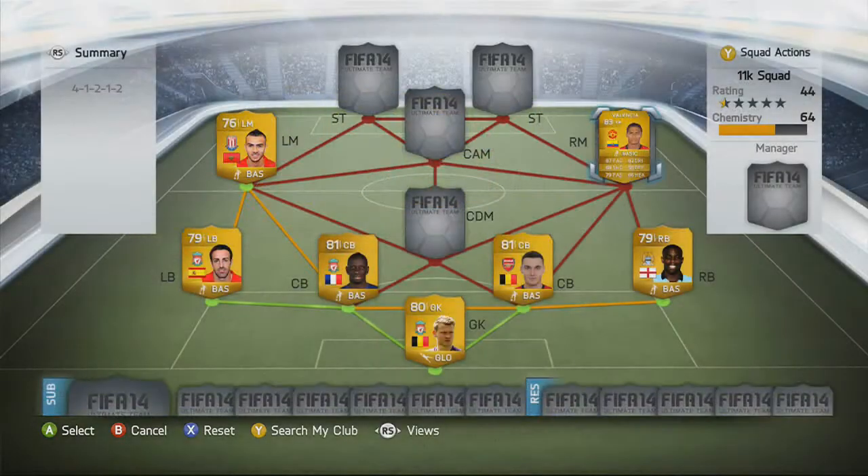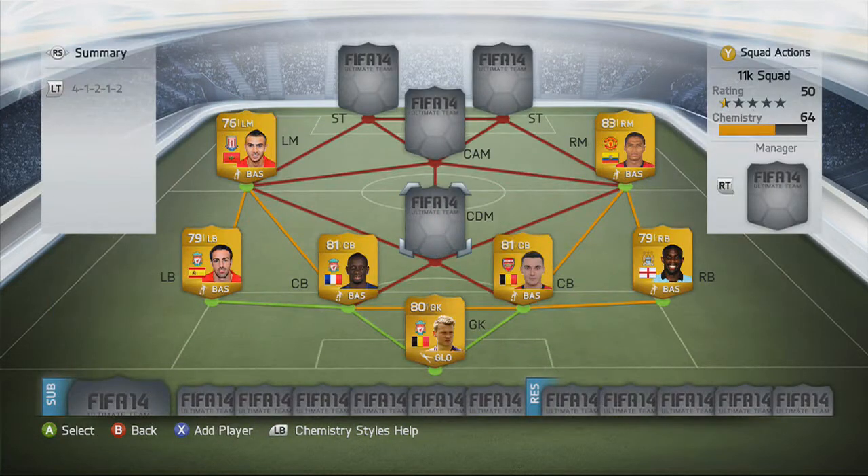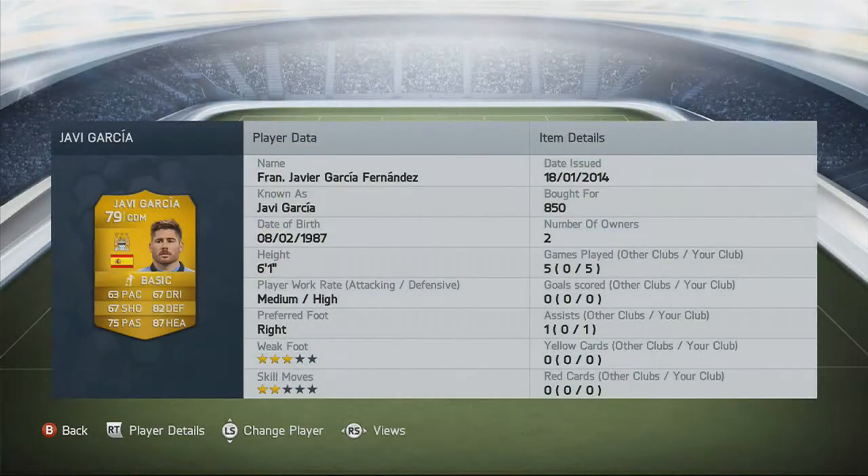On to the right mid, we have Antonio Valencia — 87 pace, 82 dribbling. Really, really quick, good to get those crosses in onto your striker's head, and I only paid a grand for him. On to the CDM, we have Xavi Garcia. He's a nice solid CDM — 82 defending, 87 heading. He does what a CDM has to do, and he doesn't really attack because he's a solid holding midfielder.